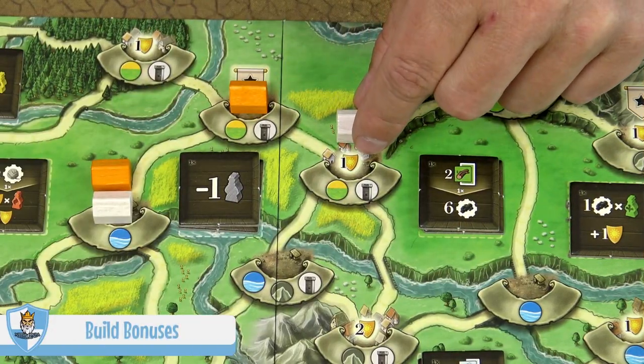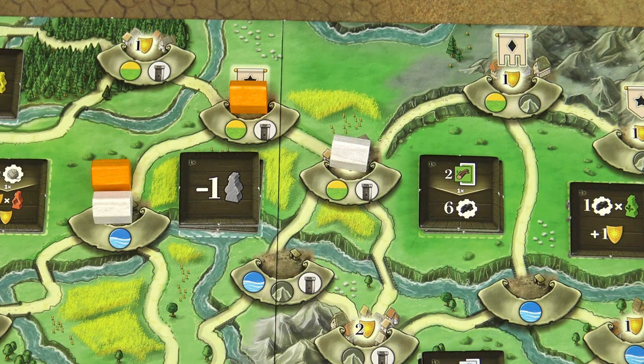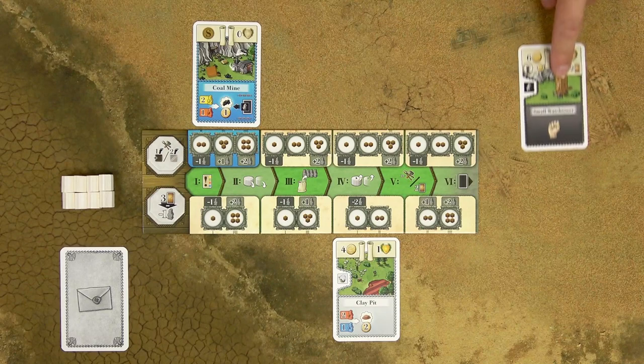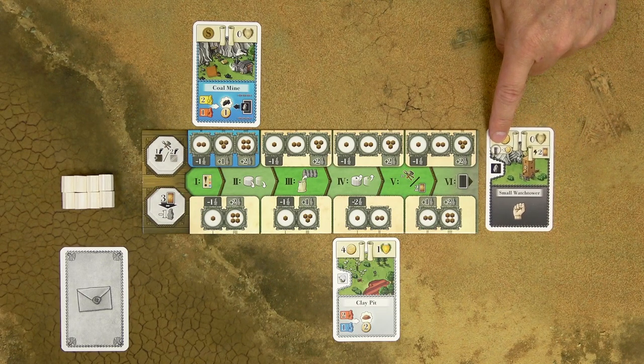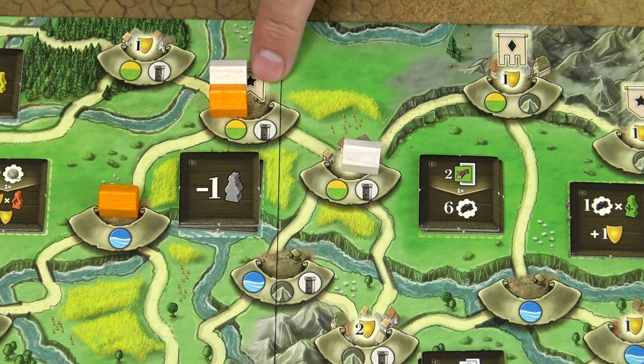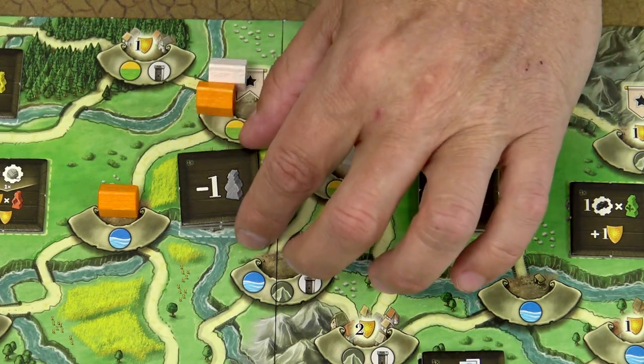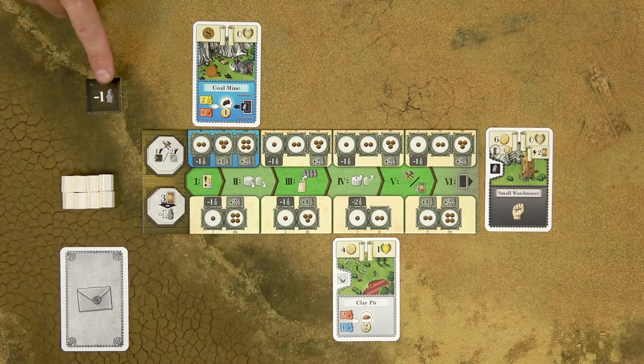When you place a house and you are the first to do so in a town that has a bonus on that spot, you take that bonus immediately and mark the victory points — this is called the opening bonus. If the town has terrain symbols and your building card has the same terrain symbol in the top left corner, you get the depicted discount, usually three coins. When you build a house only one step away from another town where you already have a house, you may take one bonus tile from any adjacent area. Place it in front of you and use the bonus any time on your turn.